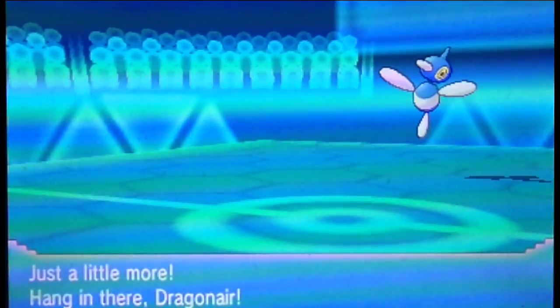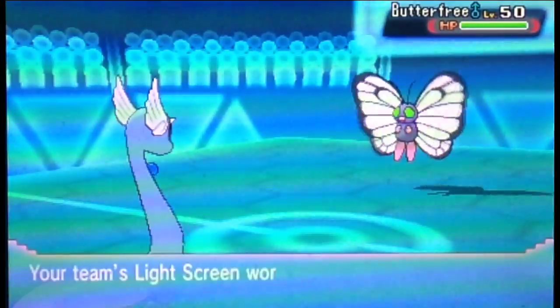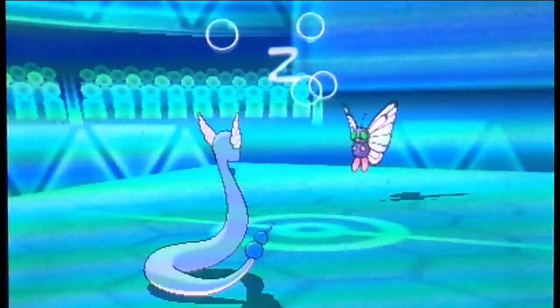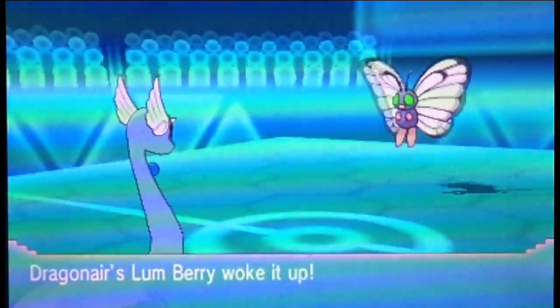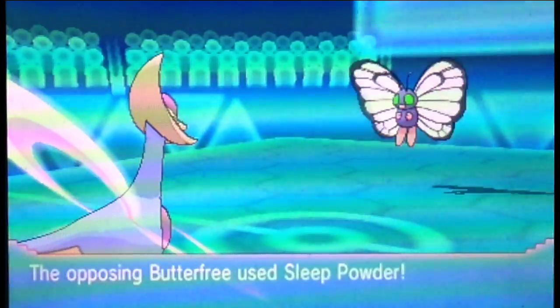Finally we do a double switch. I actually go into my Zoroark disguised as my Dragon. I have a Lum Berry on this Zoroark, so the Sleep Powder is going to be useless for that turn. I go for Flamethrower, but that's not going to do that much — Zoroark's damage output is kind of low right now.